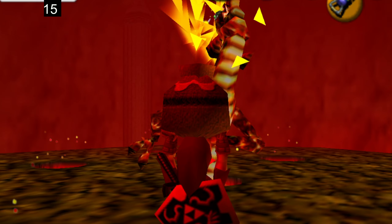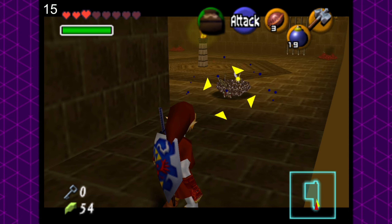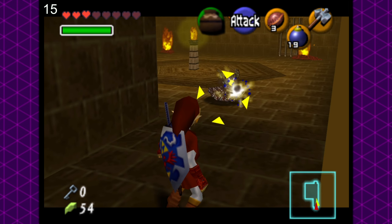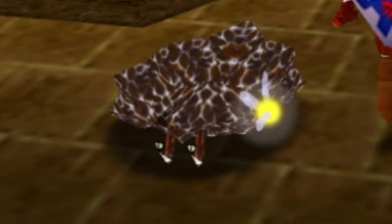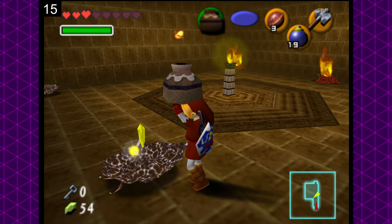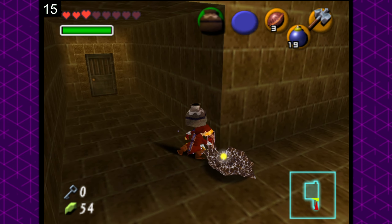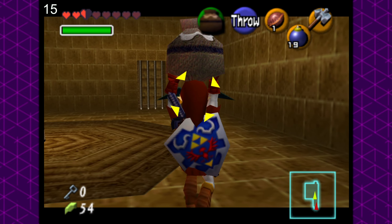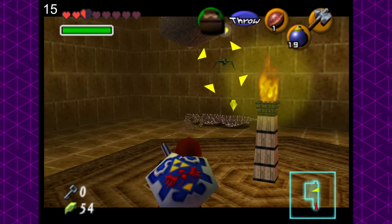The real enemy of the Fire Temple are the little fire slugs. They are completely immune to damage from pots. Sure, you can use the hammer to flip them over like a molten pancake — they don't look good even in HD — but even flipped over, they take absolutely no damage. This is a massive problem, as the room just before the boss key holds four of these guys and a handful of Keese, which are also annoying to deal with using pots since they're small flying creatures. It pains me, but we had to add a total of six failures in this room, bringing our grand total up to 21.